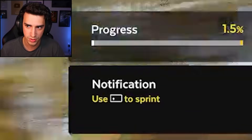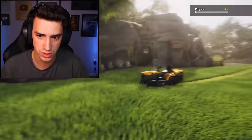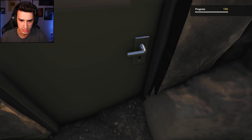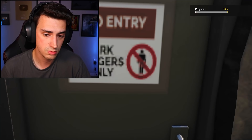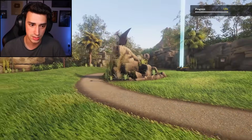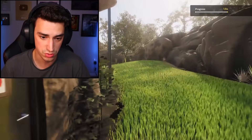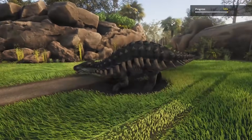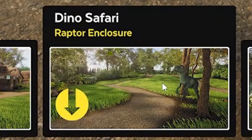1.5% progress. That's pretty good. Is there anywhere else I can explore? No entry, park rangers only. I'm the lawn mowing guy, I would like to come in please. Okay, nevermind. Dude, you gotta stop roaring at me. You have to. Is there something behind here? Nope. I thought the master sword would be there or something. Dude, this thing makes some wacko noises. All right, last level. Raptor enclosure.